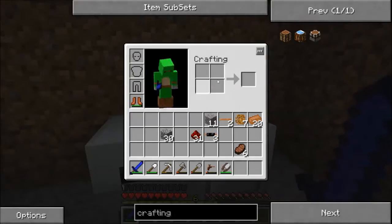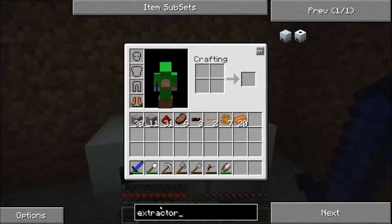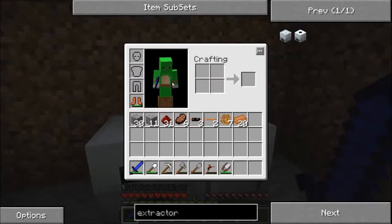Today I want to actually go for the extractor. I want to go for this machine. And for this, we're going to need four tree taps, a machine block, and a circuit.